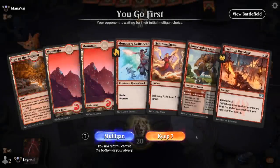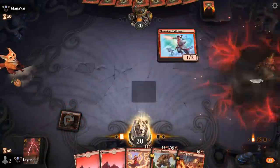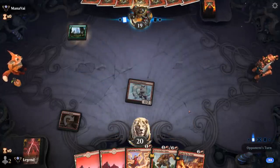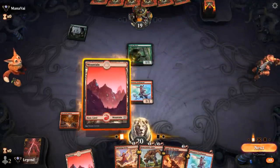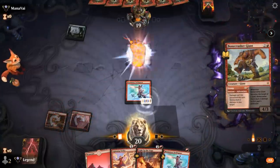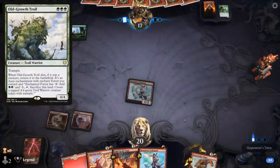We're on the play and the hand seems fine. Swiftspear on turn one, turn two maybe Stomp or we could Light Up the Stage. Opponent plays a Forest and an Elvish Mystic — we're happy to take that out. Even with another Swiftspear, we don't want to give our opponent any extra mana here, since a Green Devotion deck has some powerful three-drops including a 4/4 Troll that's pretty difficult for Mono-Red to get past.